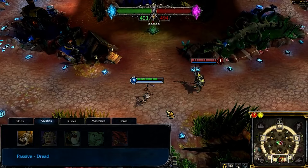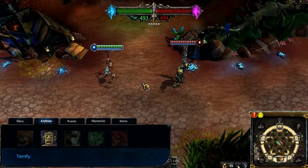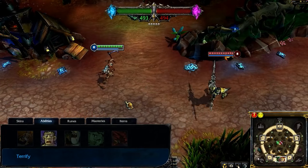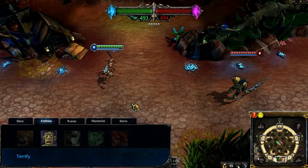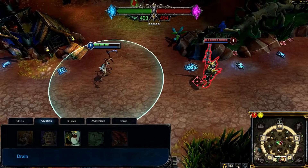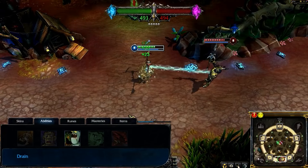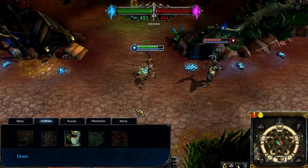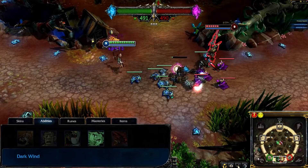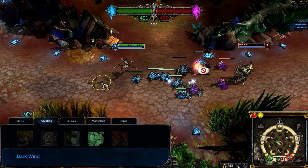Fiddlesticks' passive is Dread — all nearby enemies have reduced magic resist. Terrify inflicts a target enemy with fear for a few seconds, slowing it and causing it to run around randomly; take Terrify at level 4 and max it by level 13. Drain channels on a target enemy, damaging it and returning a percentage of that damage as health to Fiddlesticks; take Drain at level 1 and max it immediately. Dark Wind sends out a bouncing nuke that damages and silences enemies with each hit; take Dark Wind at level 2 and leave it there.